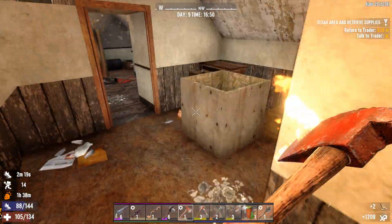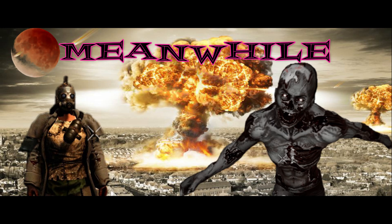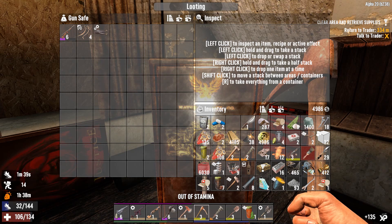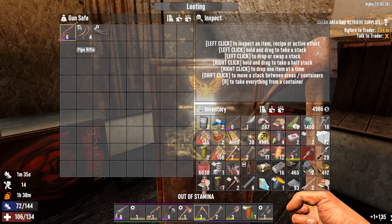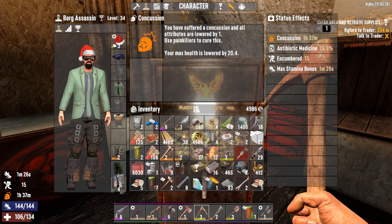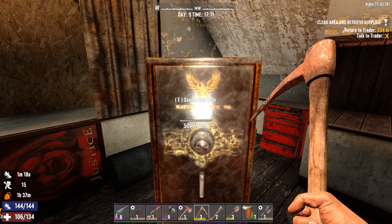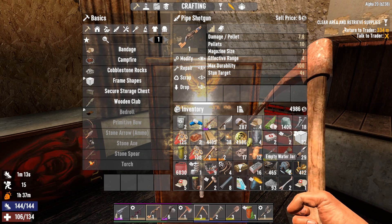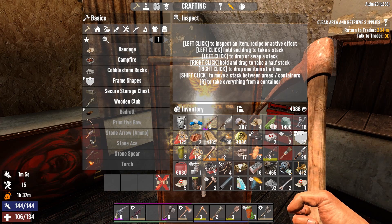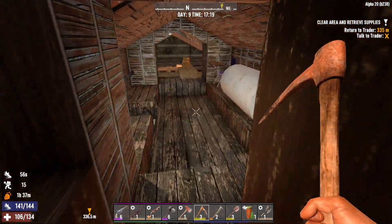We ran out of ammo but let's work on this safe. Done — what we got? We've got a level six pipe rifle. Nothing really to write home about. Let me modify the weapon setup. Let's go ahead and finish clearing the house for loot. I think that was probably the best loot we had in the house.